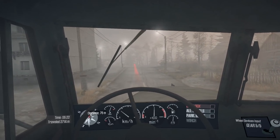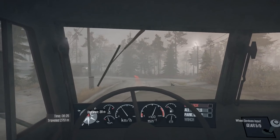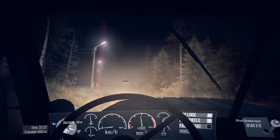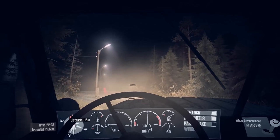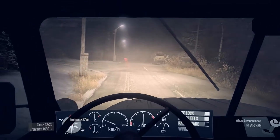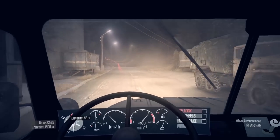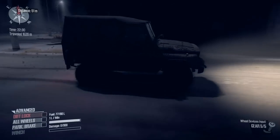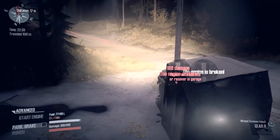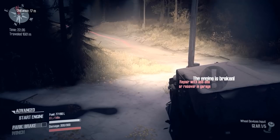While the driving in MudRunner is convincing, the damage system is a little bit less so, although it's still perfectly fine and serviceable for the game. Damage in MudRunner is handled by a reverse health bar system — the more damage you take, the worse your vehicle performs, with large hits often causing engine stalls or system failures. Occasionally these engine stalls make little sense; for example, I slid down a hill and took an impact to the side of the vehicle which caused the engine to stall for no apparent reason. But while not perfectly realistic, as a punishment system for getting it wrong, the damage model works well enough.